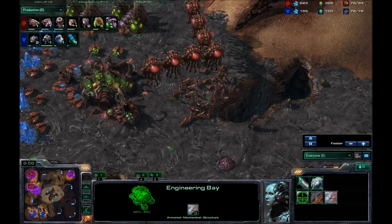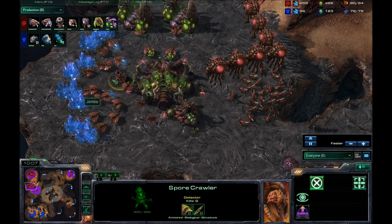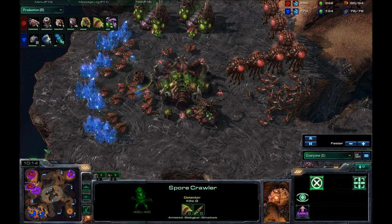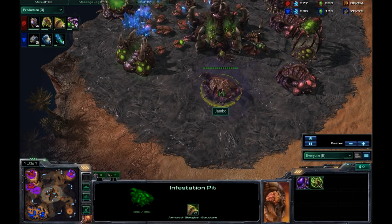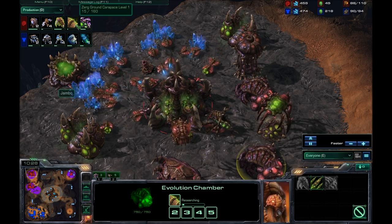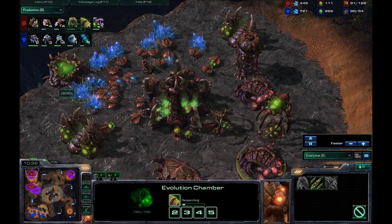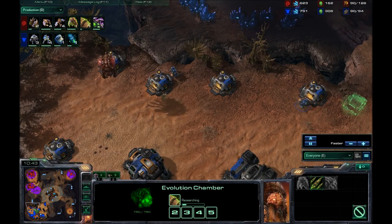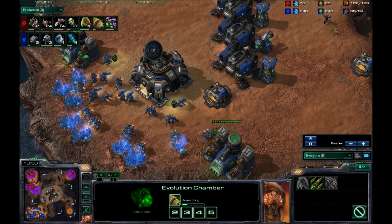He does have a Spire, as well as an Infestation Pit on the way. He's got a ton of tech. It looks like he's going for Ground Armor level one, Ground Weapons level one, Baneling Speed, as well as four Mutalisks. Now, if he's able to get those Mutalisks out early and move them inside my base, he will have a hell of a time doing a lot of damage.